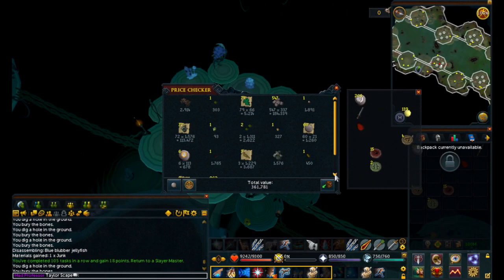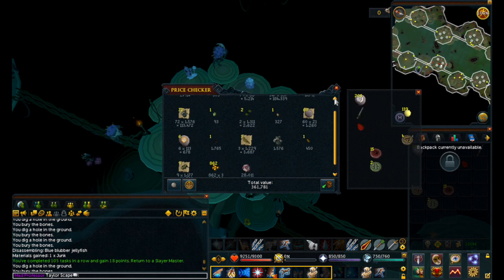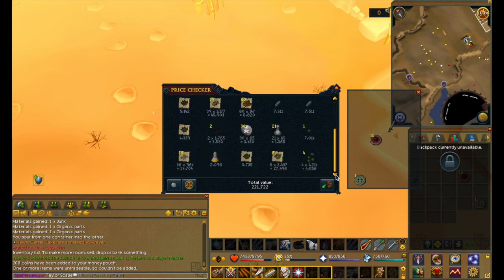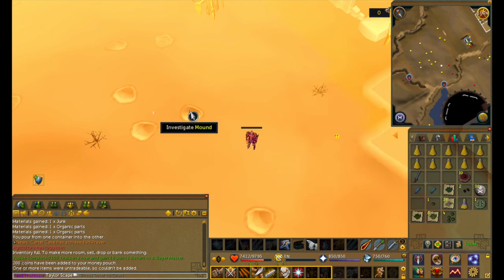I just killed a bunch of these kangaroo-looking guys on a Slayer task and we got 360k - not great, but it's okay, it didn't take me that long. Just finished up a quick Desert Strike Worm task and we got 220k. Not great, but we'll deal with it.